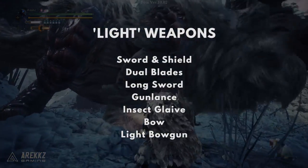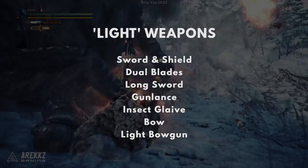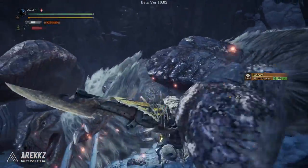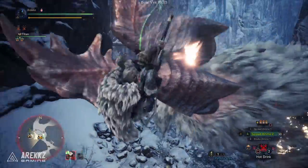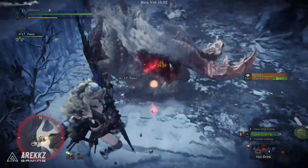The weapons within the light category are the sword and shield, dual blades, long sword, gunlance, insect glaive, bow, and light bowgun. So while it might take some weapons longer to apply a weak spot, it is still a mechanic they can all benefit from. It is worth noting that weak spots from lighter weapons appear to not remain on the monster quite as long — I didn't get exact timings for this, but that appears to be the other main differentiating factor.